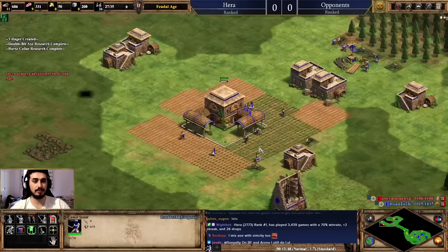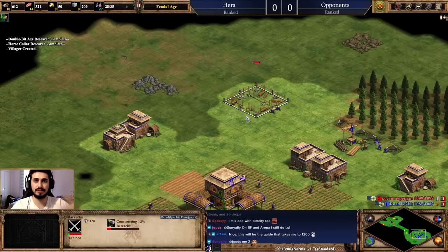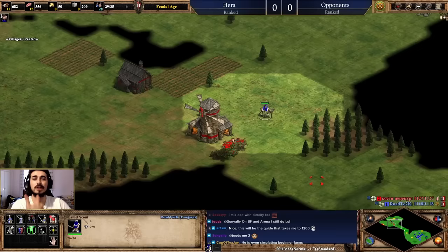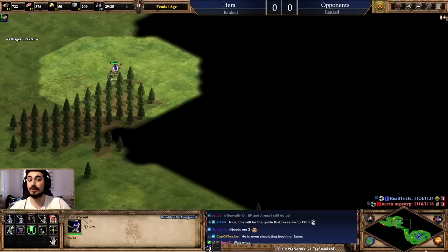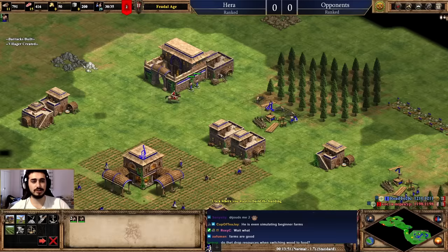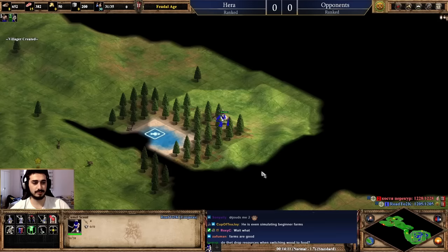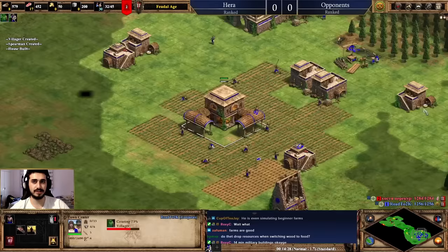After natural food sources finish, start farming. Make farms as close to the town center as possible for efficiency — farmers don't have to walk far to drop off food. You can also make houses to wall up your base. At 25 pop it's time to make more houses. A cool trick: as you're going up, you can start queuing villagers so they're already being made when you hit the next age. I got housed from being a bit late — that shows the danger.